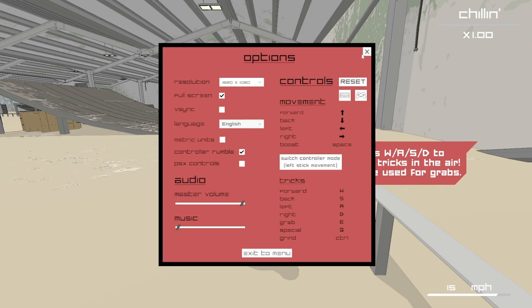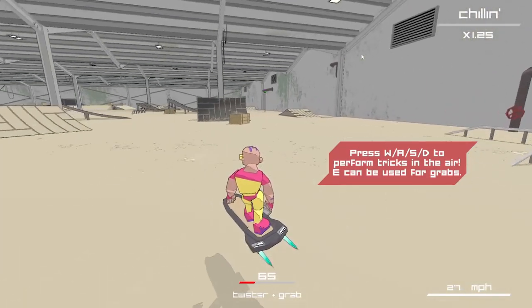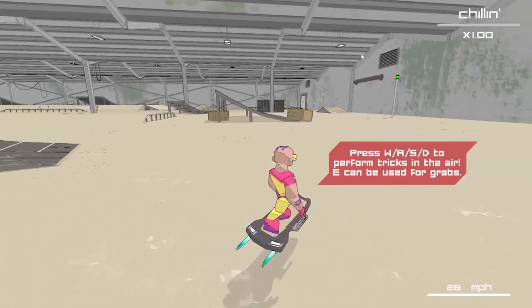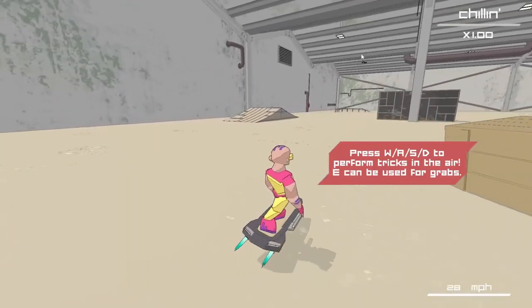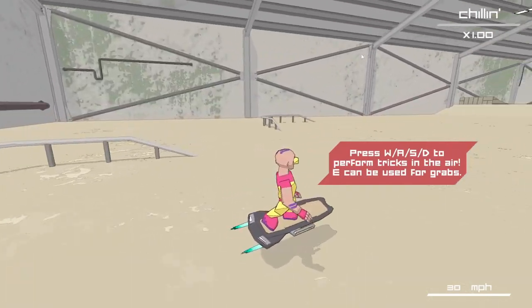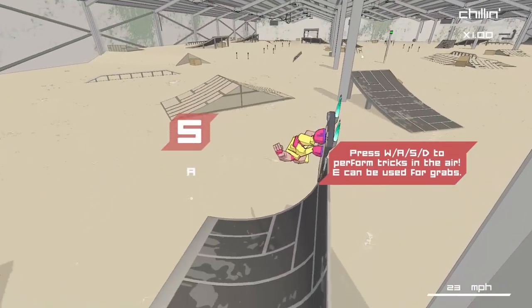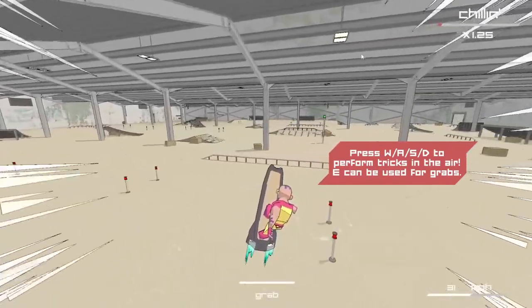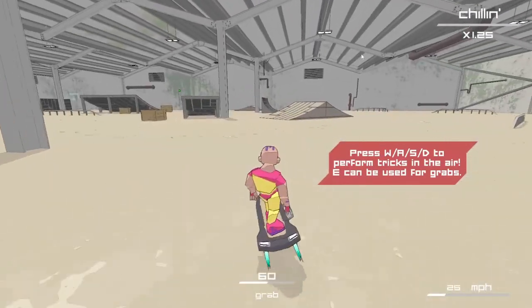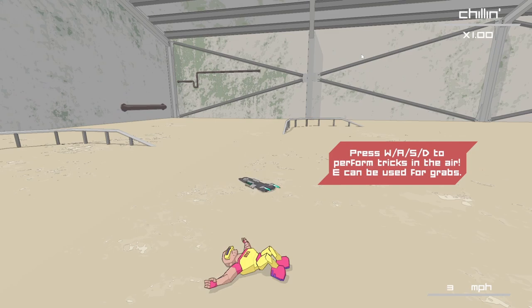Control. Okay. Special's Q, grab is E. Okay. Get some of these — oh, we're going to grab him. That's Q. All right, let's get over here. Get your back around. Here we go. Let's go, look at that! Oh — shit, you got to get a big jump on that one.